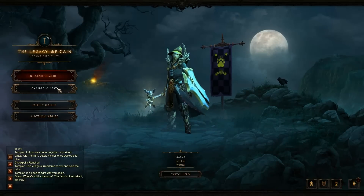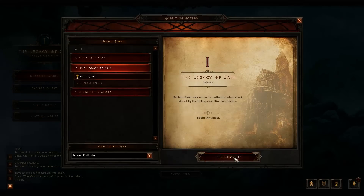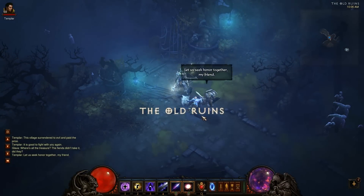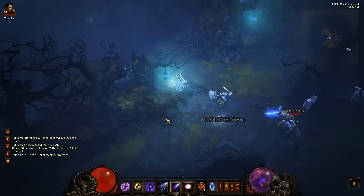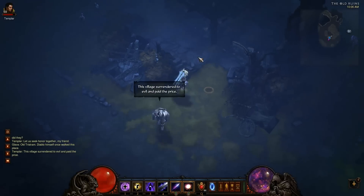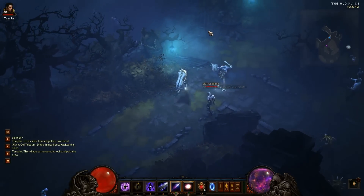The very first part of Inferno Act 1 is when you get to the Legacy of Cain. Once you're there, even if you're further along, you can just go back and do it if you're lacking on gear. When you first do that, you'll go into town, then go to the Old Ruins waypoint and search over here because sometimes you'll get the dark cellar or the dank cellar over here. It'll be right here.